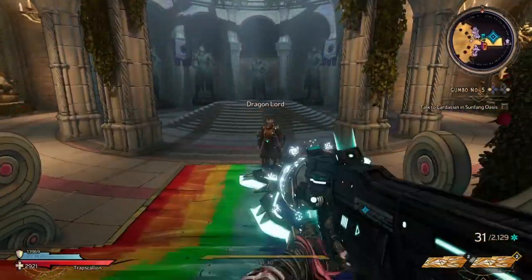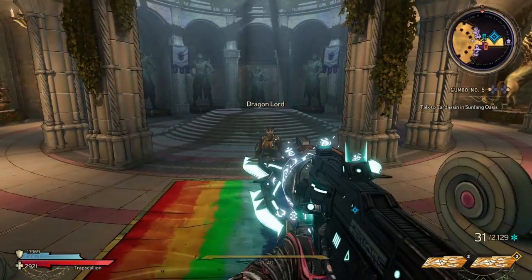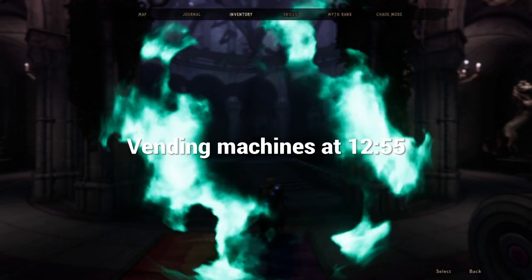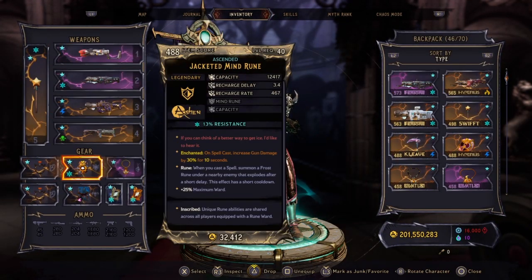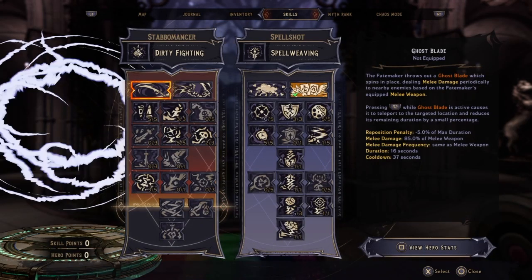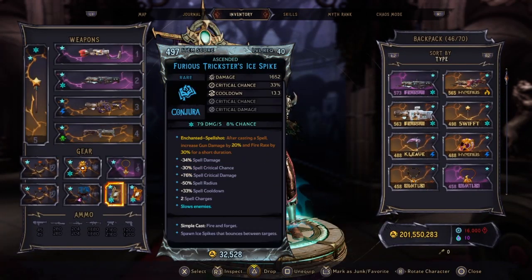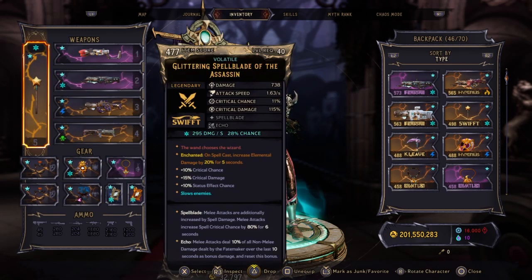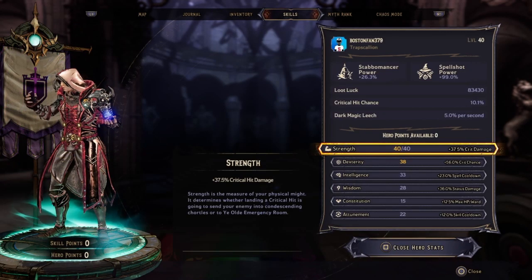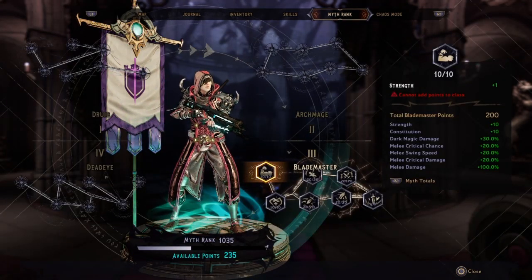It's our first featured run video in a long time. We've also been doing the Chaos Chamber at the end of this run, but we use an old icy akimbo spell shot. Here was our inventory and our skills. We got the double ice bites right away. We'll check our hero points — we got the myth rank up to 1035.